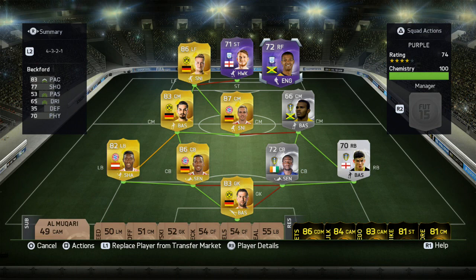Hello everybody and welcome to a purple Jermaine Beckford hero card review. Jermaine Beckford has received the purple card for scoring 3 goals against Chesterfield in the playoff semi-final for Preston, helping them get to the final.